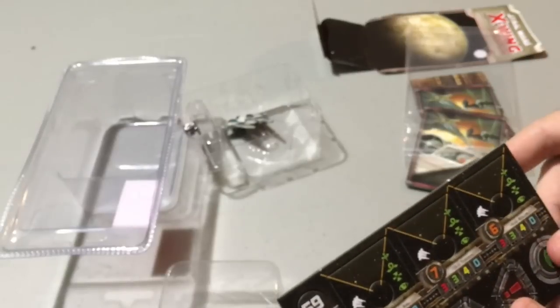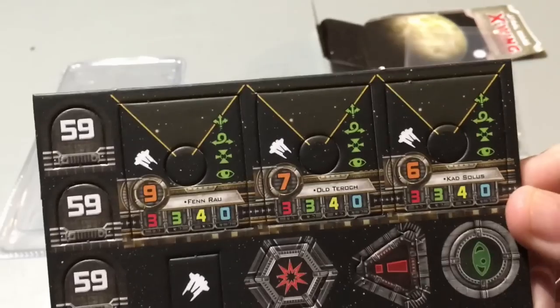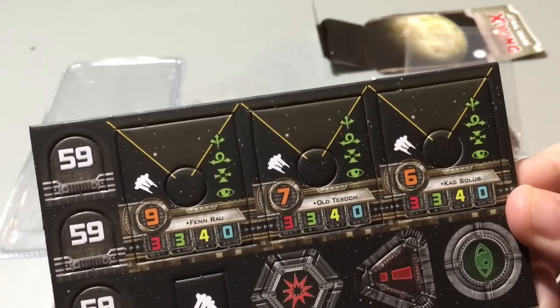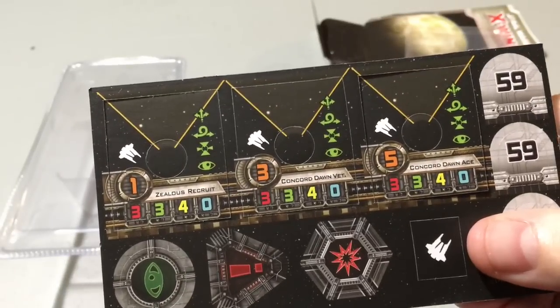One thing about this is it comes with six pilots. We've got Fen'rao, Old Terok, Cad Solus, and then Concord Dawn Ace, Concord Dawn Veteran, and Zealous Recruit.